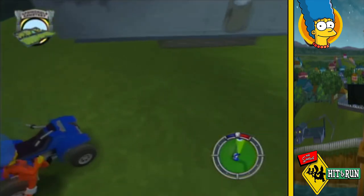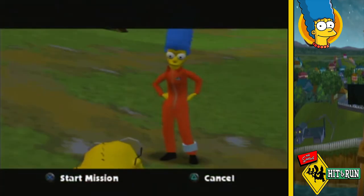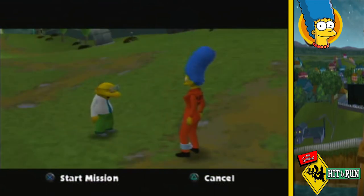After grabbing the bonus car of this level, I go to talk to the Mole Man in the cemetery. He says he's hiding from the police — if they find him out past curfew they'll throw him in jail, and he won't survive another night in jail.